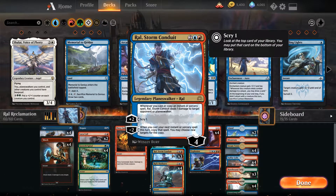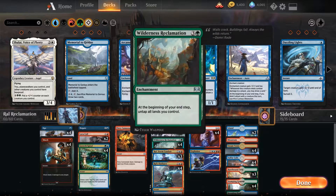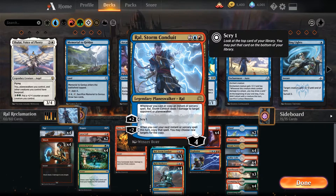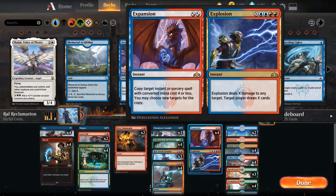Let's talk about Ral, Storm Conduit, which is also a new addition to the deck. It has +2: Scry 1, which is good to find what we need. But most importantly, -2: when you cast the next instant or sorcery spell this turn, copy that spell — you may choose new targets for the copy. With this, we only need 7 mana and an Explosion. Float 7 mana, tap the other 7, cast Explosion for 10, have it doubled, and deal 20 to our opponent.